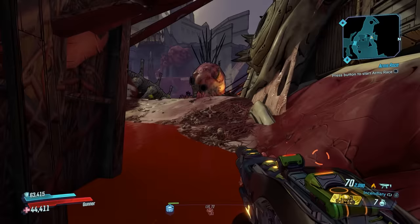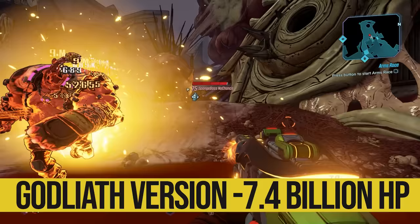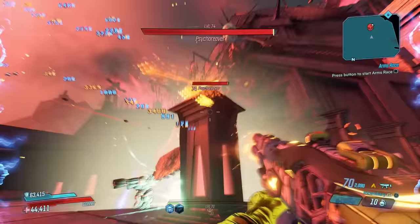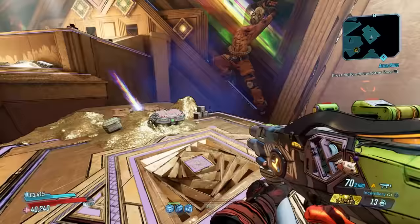Let's jump to a couple of enemies in the fourth DLC, Psycho Krieg and the Fantastic Fustercluck. Starting with the easter egg enemy, Sponge Boss, who has a daunting 3.2 billion HP, some powerful attacks, and can even evolve into a Godliath version if you shoot his helmet off and let him kill nearby enemies. It's easy to get overwhelmed given his small fight area and powerful attacks. Then there's Psycho Reaver with 3.9 billion HP, multiple phases, and a cool boss arena — not to mention the wild treasure room you get upon defeating him, one of the coolest treasure rooms in all of Borderlands, unfortunately on a timer.